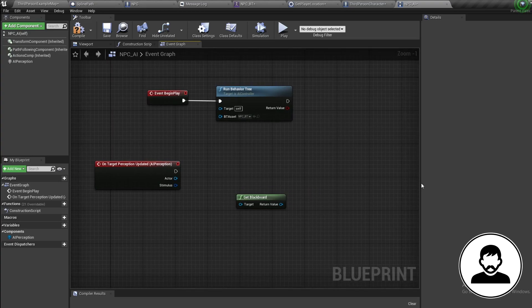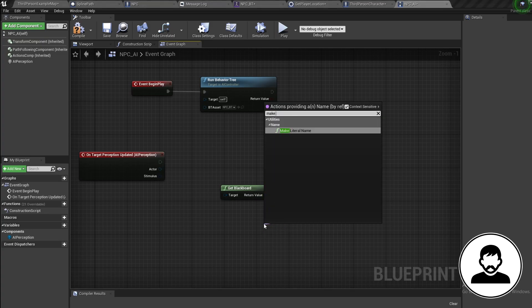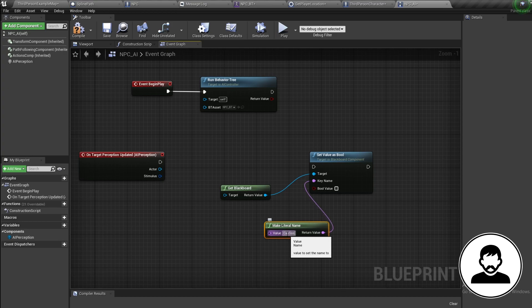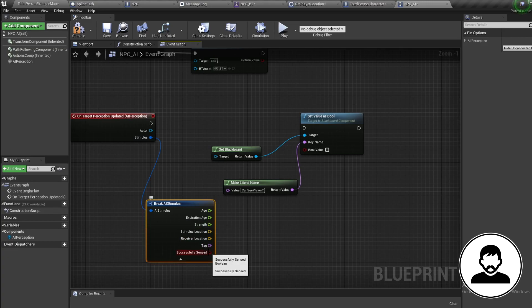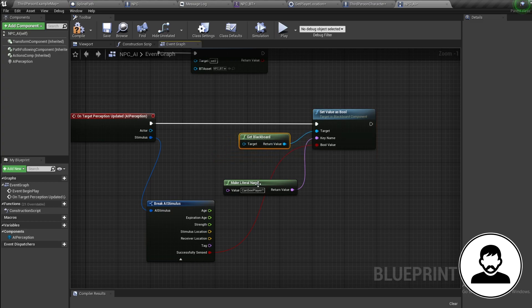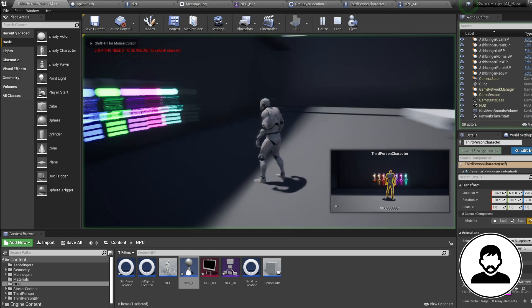Bring in a get blackboard node — we don't need to reference our blackboard separately because we've already told our controller to run the behavior tree which is directly linked to it. Off the blackboard, we're going to set value as bool. Pull off the key name, bring in a make literal name node, and type in your variable name — mine was 'can see player'. Off the stimulus on the event, pull off and break it, then plug 'successfully sensed' into the set value as bool node. So when the NPC detects us, we change the can see player bool in the blackboard to true or false depending on whether we're detected.